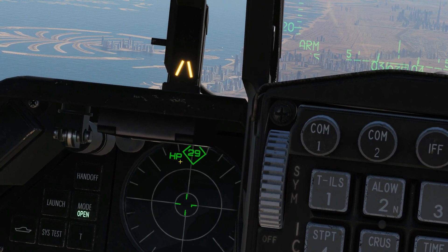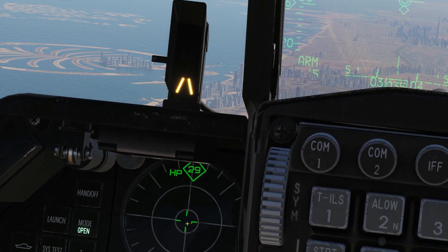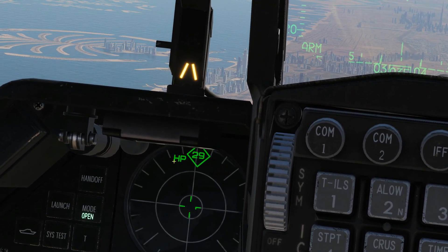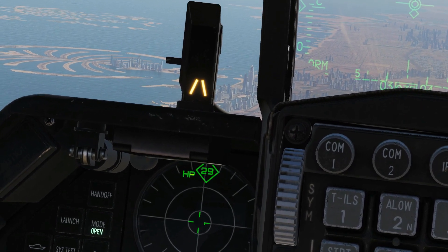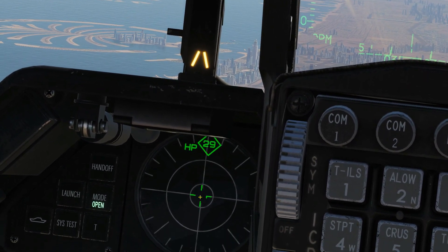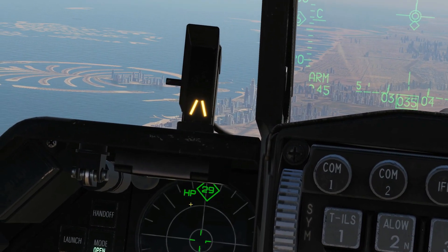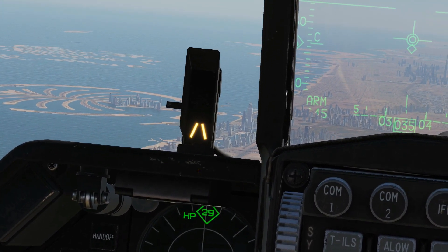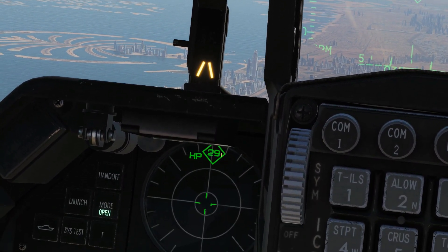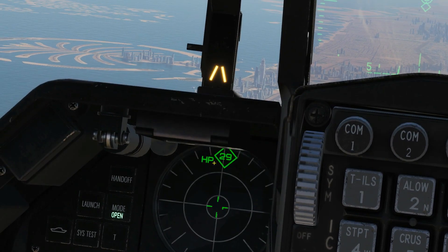The distance between this contact and us tells us the signal strength. So if this guy was much closer to us, his signal strength would be higher, meaning his icon or symbol would be closer to our own ship in the centre. Note that does not directly tell you the range of the contact, because different radars will have different signal strengths. This MiG-29 will have a different signal strength to this Grisha ship.